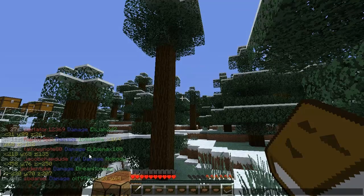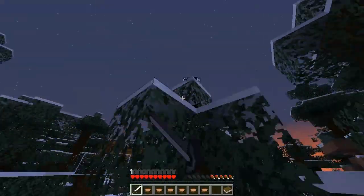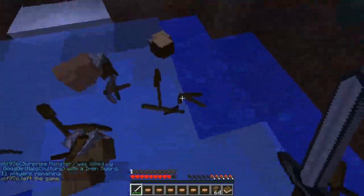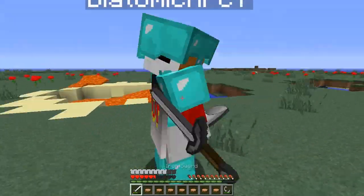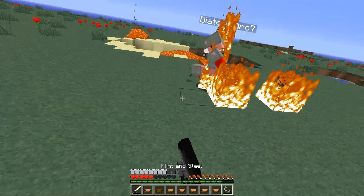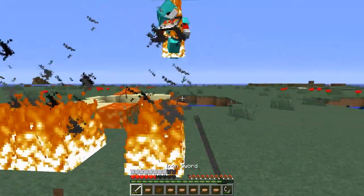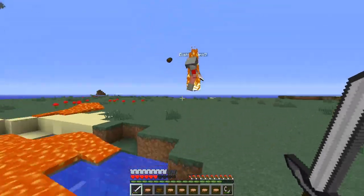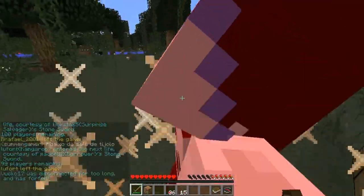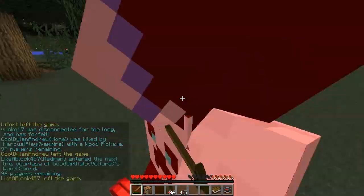It shows the exact coordinates of their bodies, allowing you to find people who have died from fall damage recently. You can also hunt down the people who have killed others if they're still near the body. You can type /body and then the player name to find them, and your compass will point towards that person's body.